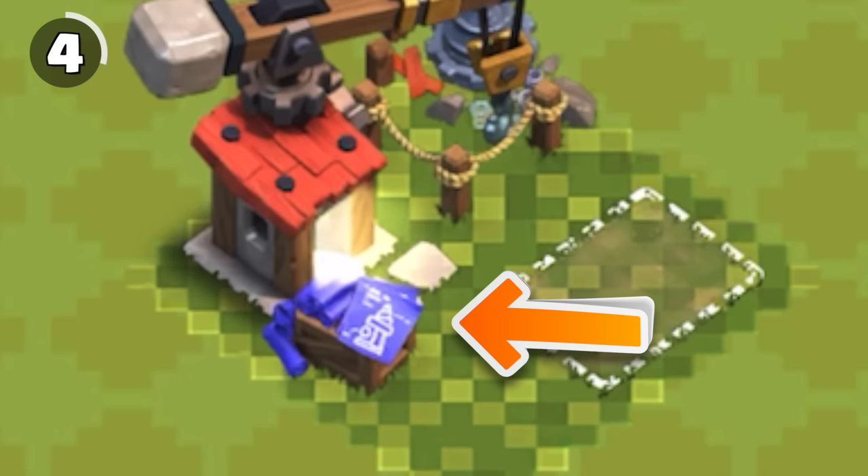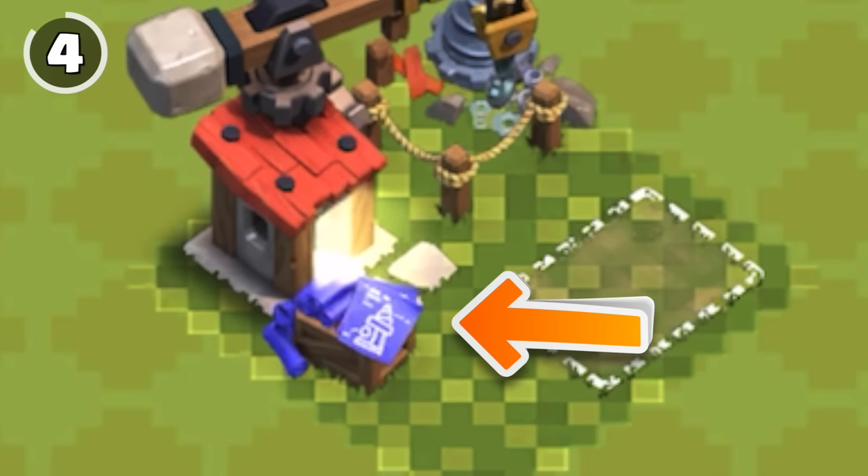If you look closely, each workshop level has a blueprint out front of what it unlocks.